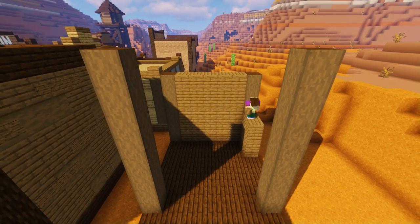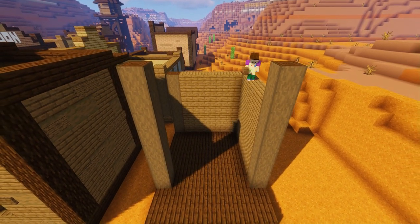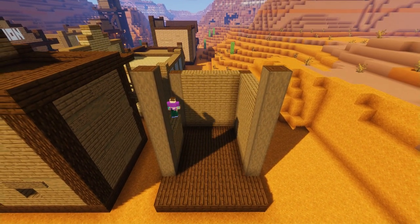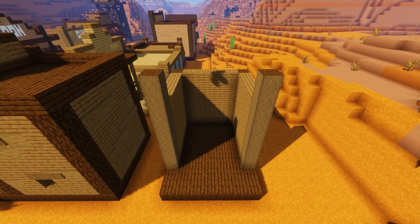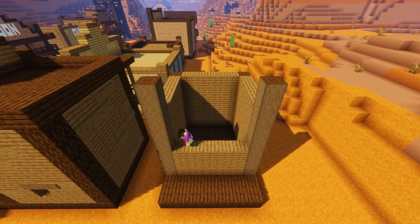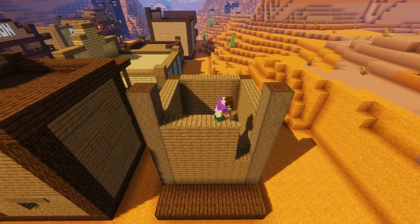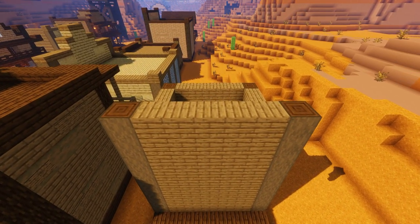Now we're going to grab our spruce planks and build the back and the two side walls up to the same height as the rear two columns. This build isn't too dissimilar from our western house next door, however we're going to add a few different features. Once the back three walls are built we can now build the front wall, this time the same height as the front two columns. Then add three extra blocks of spruce planks on the back wall.